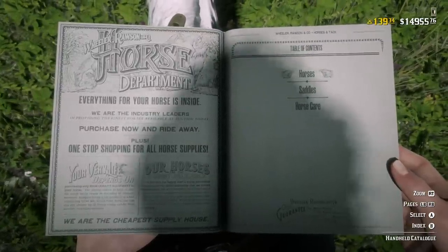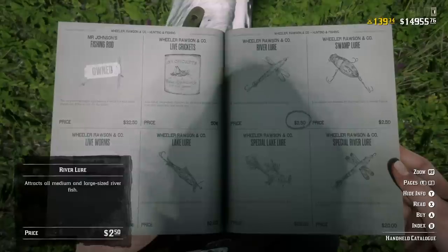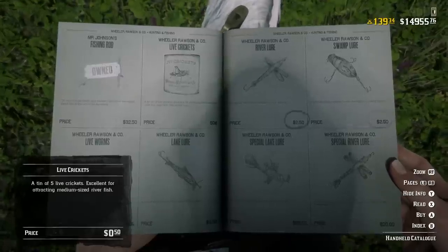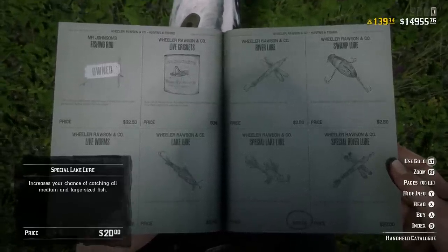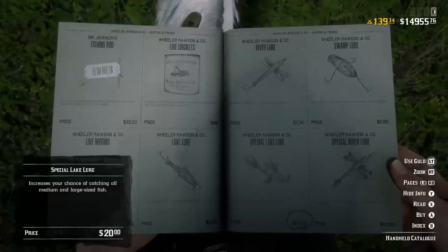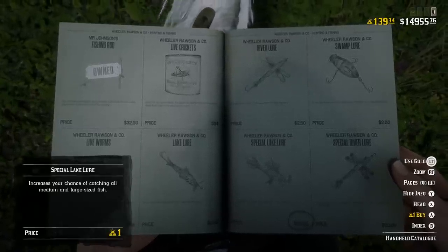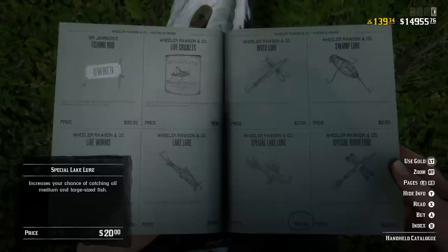Coming in at number nine — if we pull up our fishing area — it would be purchasing any of the regular lures. You can purchase them for money, so it's only $2.50 per item. However, these regular lures break if you mess up while fishing. If you buy the special lake, river, or swamp lures, these will actually not break if you make a mistake. Especially if you're brand new to Red Dead Online, these are definitely essential because fishing is one of the best ways to make money. The special lures are one gold bar each — or four gold bars if you're under a certain level — and are definitely worth the investment.